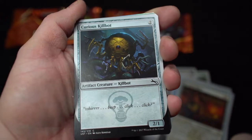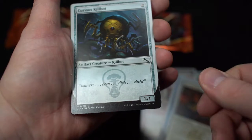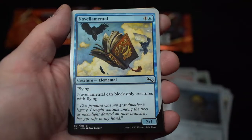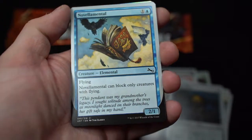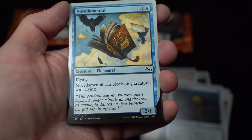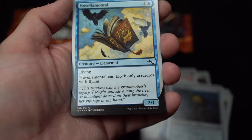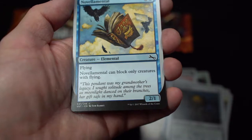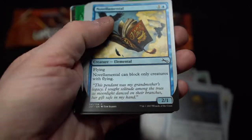Curious Killbot — artifact creature killbot. Beep, click, click. Two power. Novel-mental — creature elemental. Flying. Novel elemental can block any creature with flying. 'This pendant was my grandmother's legacy. I sought solace among the trees as a moonlit dance through the branches. A gift saved in my hand.' Three power.